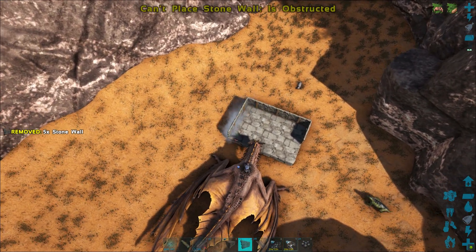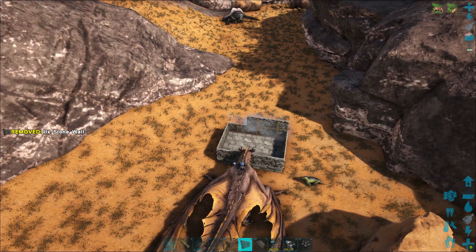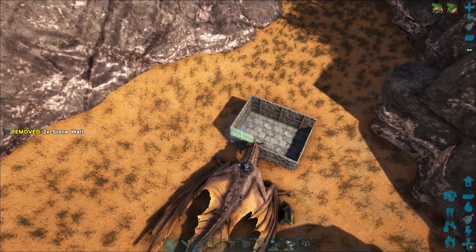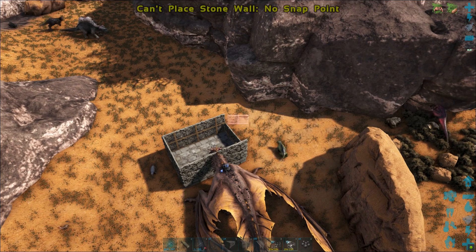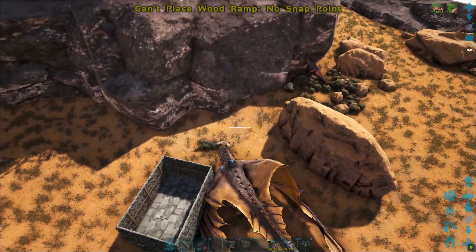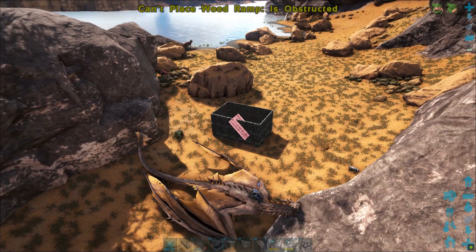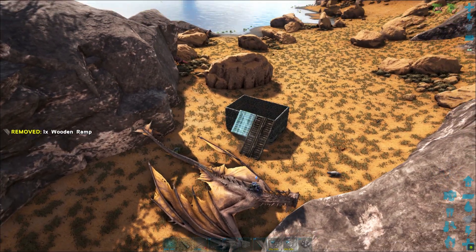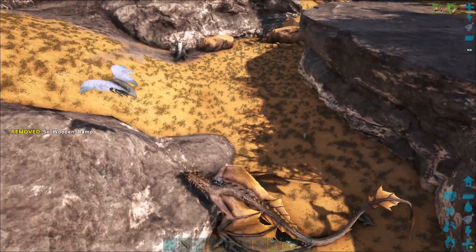I'm going to go with walls all the way around, and once I have the first layer of walls down, I will add another one just for good measure. Alternatively, you might want to have a door frame to replace one of the bottom walls, which will allow you access in and out of the trap once the Procoptodon has been knocked out. Two walls tall is good enough. I'm going to come around and place the ramps — just from the side where I will be kiting the Procoptodon in. You do want to make sure the ramps go into the ground or as close to the ground as possible.